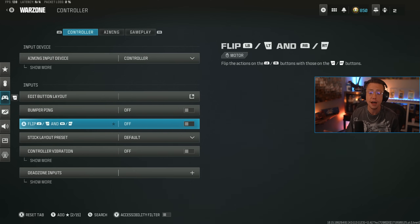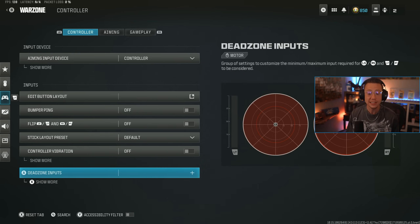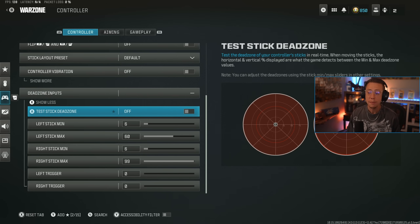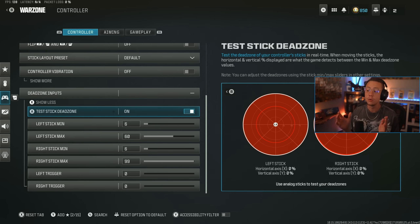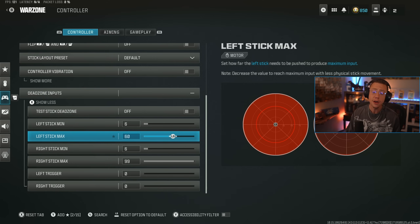Bumper ping and flipping — I turn off. Stick layout I keep on default. Vibration I never want on because I don't want my controller shaking when I'm trying to be super accurate. Dead zone inputs are super important to keep up to date because stick drift can naturally happen over time. The way to test this: move your sticks around and when you stop, make sure it comes back to zero. If it's coming back to 2% or 3%, you need to up your left or right stick min respectively. Also, turning left stick max down to 50 to 60 is going to let you abuse rotational aim assist a little bit more — it makes it so you don't have to move your left stick as much to activate that input. Rotational aim assist activates the second you have any input on your left stick while looking into an aim assist bubble on an enemy.